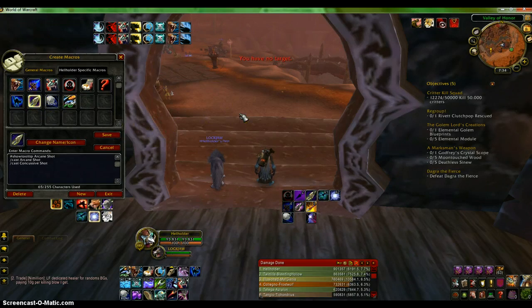This is my arcane shot macro. Someone told me this wasn't that good, but that's because he spelled it wrong in the macro. What it basically does is arcane shot — which I use a lot in my rotation — and also concussive shot as a slow. I always want my target to be slowed in case they're running away or I'm running away from them. Concussive shot didn't really fit with any other skill so I just put it on the arcane shot macro.